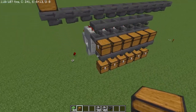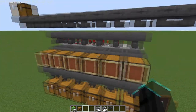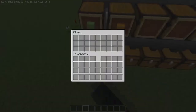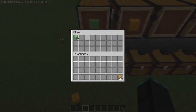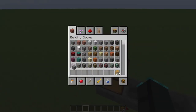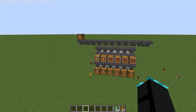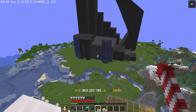Now your sorter is done. I recommend grabbing an item frame and putting it on the chest so you can label what each one sorts. When an item gets sorted you'll see a little pulse — you can see the honey going straight in there, and when I take that out and put in slime it goes into the right chest. If you put in anything that can't be sorted it'll travel to the end of the line, going into a separate chest that you manually sort.